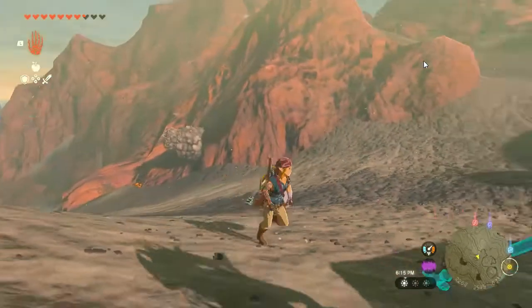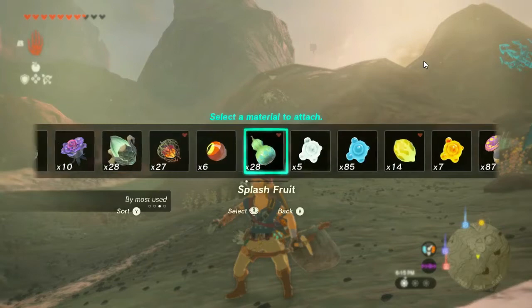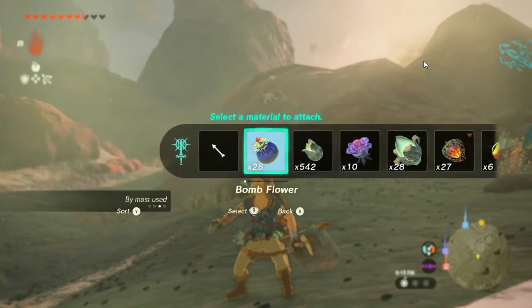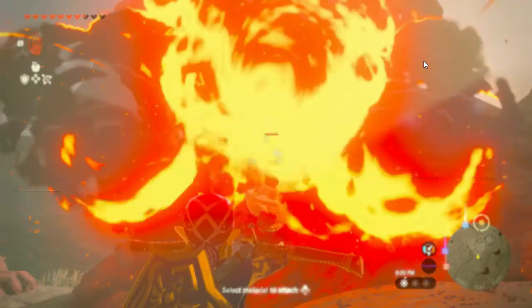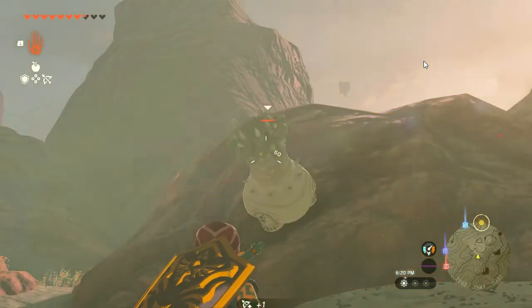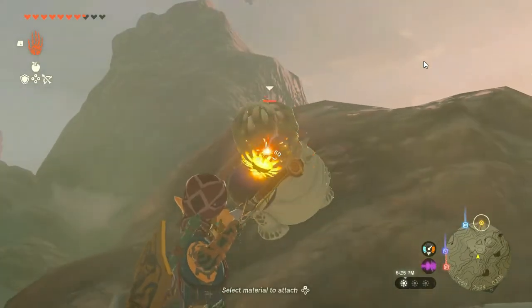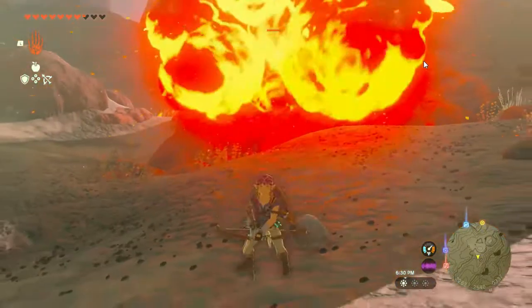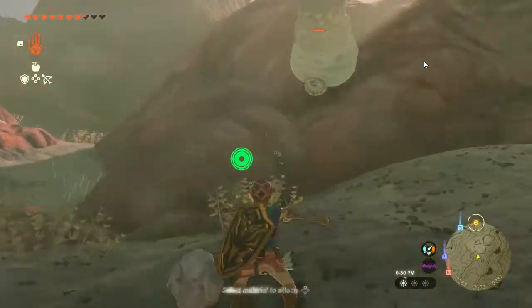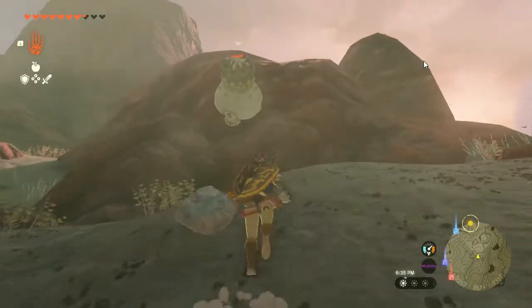We can find this creature around Eldin Canyon. First, we must kill him with a bomb so we can hit that rock around his body. Then we can kill him when something comes out from his flower, so we can hit him more easily. We can shoot with an arrow.